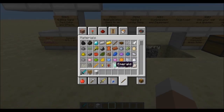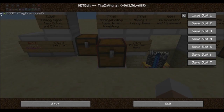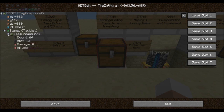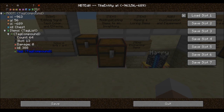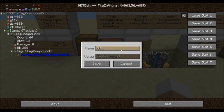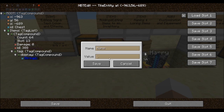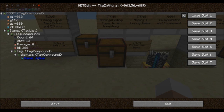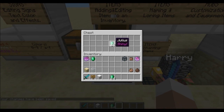With NBT Edit you will be able to rename and lore your items easily. Back in the editor we want to highlight our emeralds and add another compound with its name set to tag. Within this newly created compound add yet another compound set to display. You can name your items by adding a string within the display compound with the name set to name. You may also add a descriptive text below the item name — highlight the parent of the display compound and add a list, name it lore, and within it add another string tag which you can edit using the formatting options shown before. Save your changes and adore your customized emeralds.